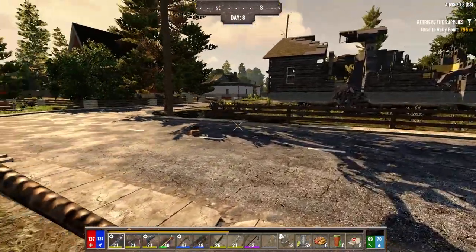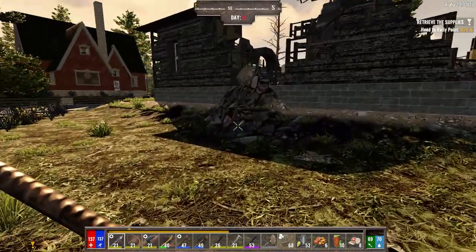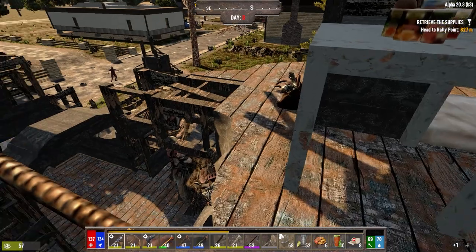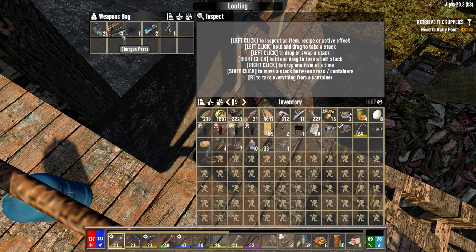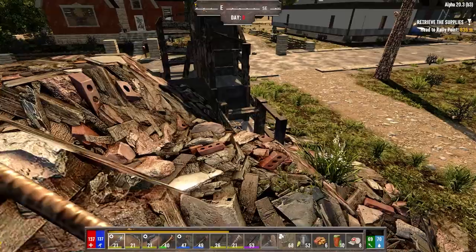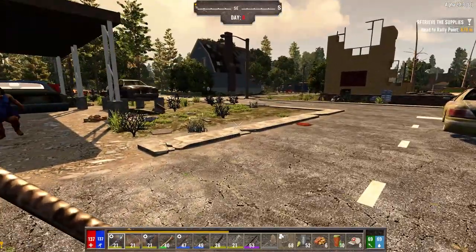Looks like we found one of those houses with a gun bag in it too. We still got zombies coming out of the woodwork so I got to keep my eyes open. I think that's the industrial area of town, not downtown. Let's just quickly get up here and grab the weapons bag. I'm looking for shotgun parts — and there it is right there. Because now we can make a pump shotgun. I think I've got enough to make two pump shotguns — once we hit level 20, we'll make one.